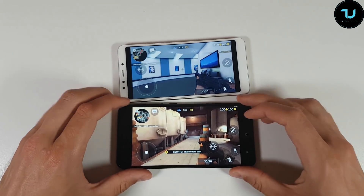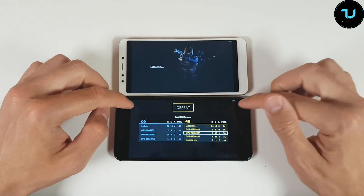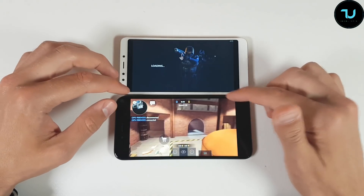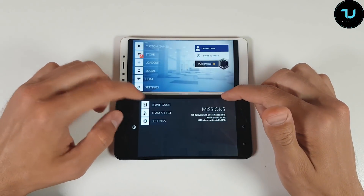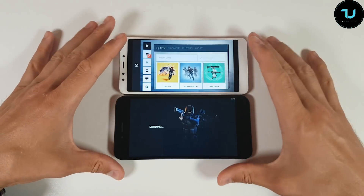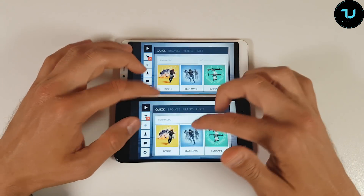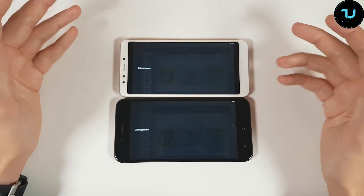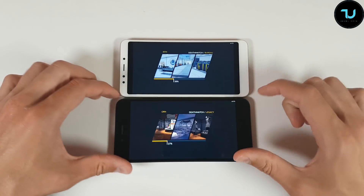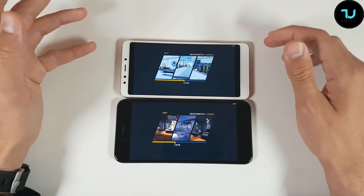So you get the point — at least we tested both of these processors in the same video. Both of them are 50 to 60 fps, exactly the same performance. But I'm telling you on the Redmi 5 Plus, I didn't have this kind of performance as the Mi A1. Maybe Android 8 Oreo helps there, it probably should.